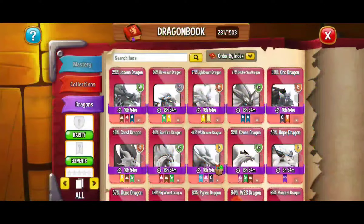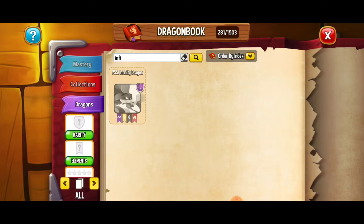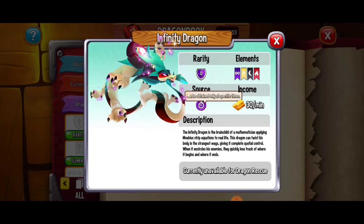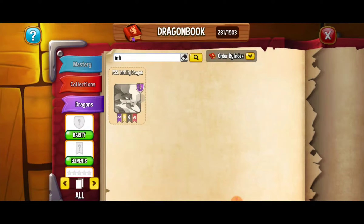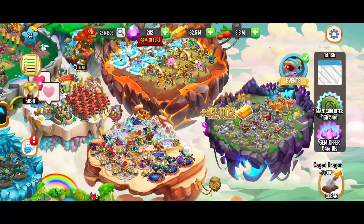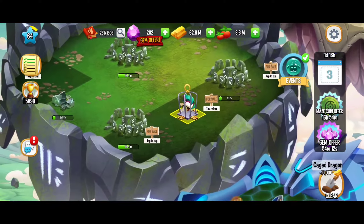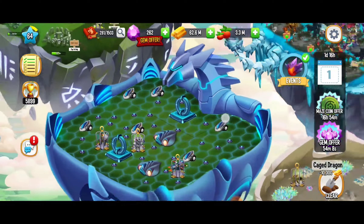If we go to our dragon book, let's check this out real quick — we're going to type in 'infinity.' This dragon is currently unavailable for dragon rescue and it can only be obtained at specific times. Maybe I won't delete this dragon after all. Most of the other dragons on the other islands are pretty easy to get other ways so I've deleted them, but this one — the infinity dragon — I might just leave it there for now. I'm not in a hurry for space, so I think that's looking pretty good.